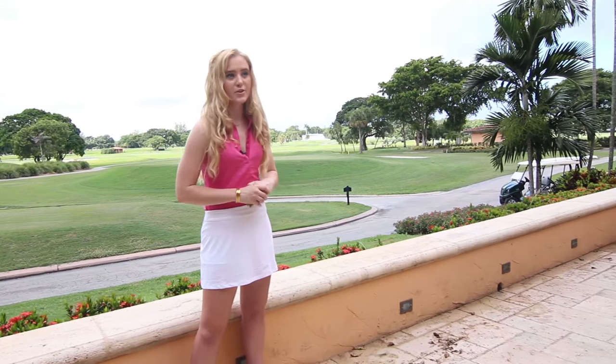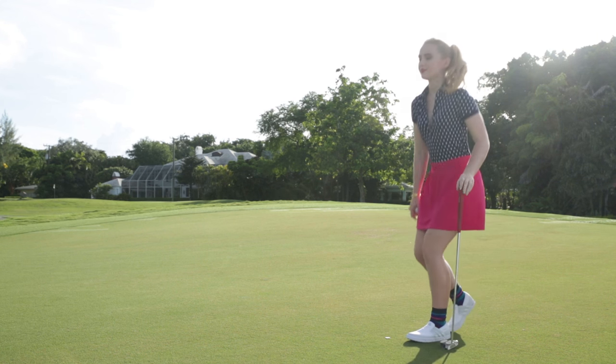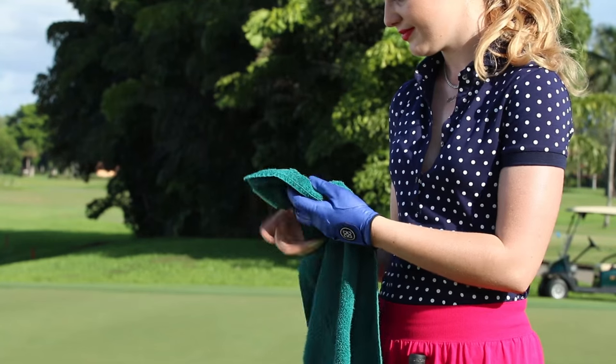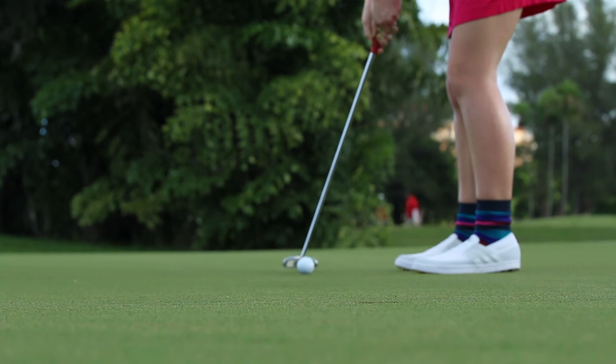It probably has grass stains or mud on it. If you want to pick it up, first you have to mark it. You can mark its position with a coin or a smaller object like a tee. Just put the marker right behind the ball and then you can pick it up. Once it's off the green, you can clean it and replace it, then remove the mark and putt out.